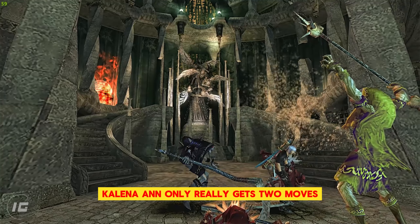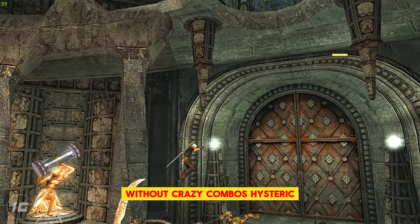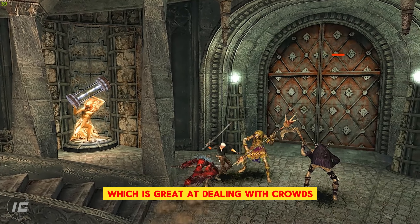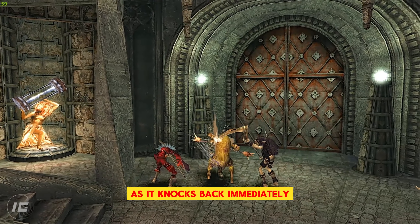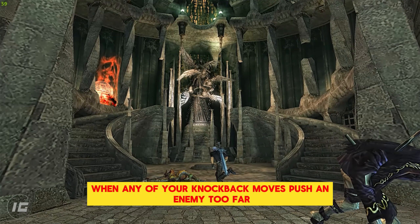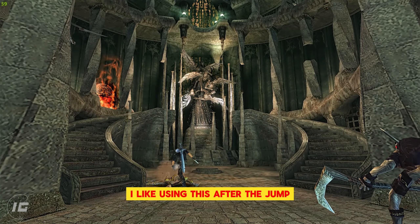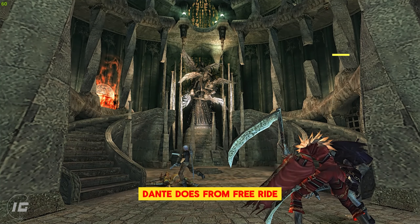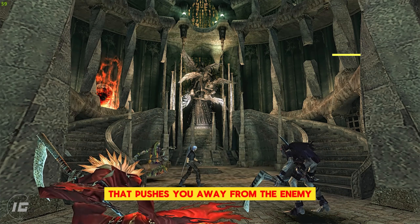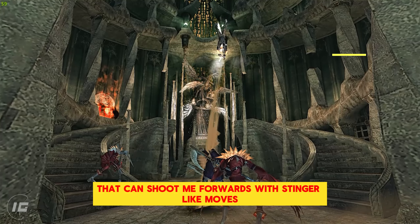Kalina Ann only really gets two moves and is the only weapon in the game without crazy combos: Hysteric, which is great at dealing with crowds as it knocks back immediately, and the grapple, which is really nice when any of your knockback moves push an enemy too far and you want to gracefully continue comboing. I like using this after the jump Dante does from Free Ride that pushes you away from the enemy — it's a great gap closer when I don't have devil arms that can shoot me forwards.